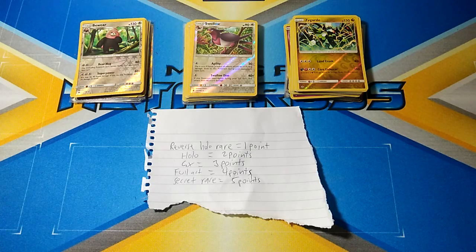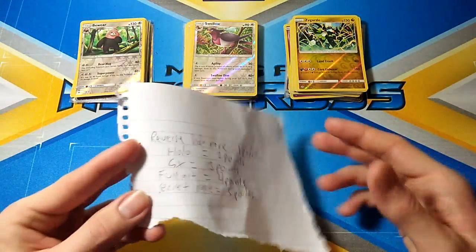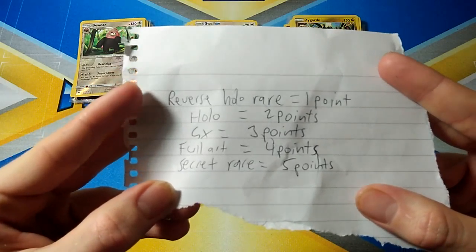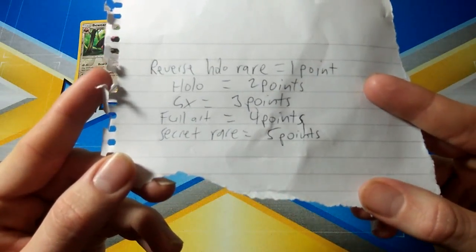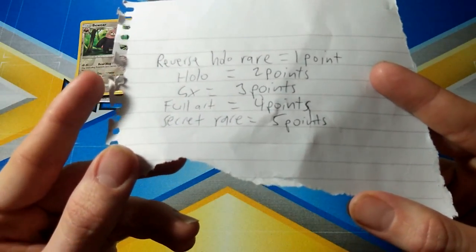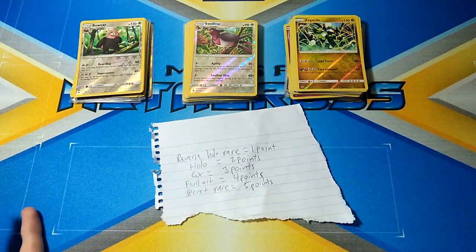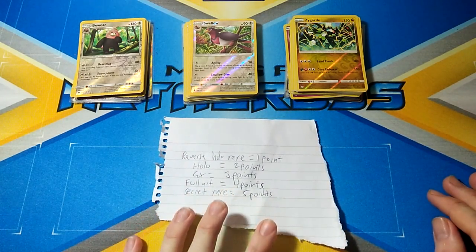In the description of this video, I'll leave a link to my Twitter and the playlist I've created for all six parts. So this is the point system I will go off for the opening: one point for Rare Reverse Holographics, Holographics are two points, GXs are three points, Full Arts are four points, and Super Rares are five points. This doesn't exactly indicate who wins — it's up to you guys who you thought won. Let me know what you think, and let's get into it.